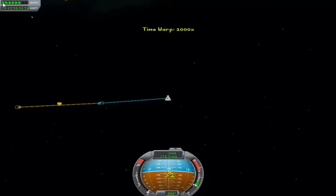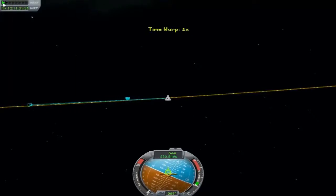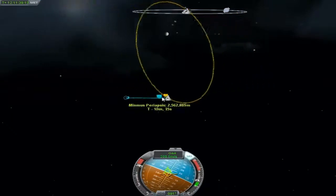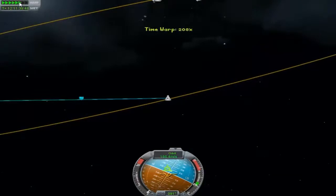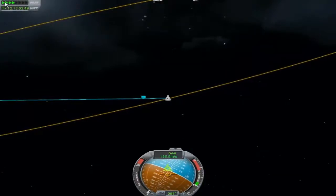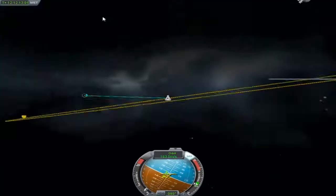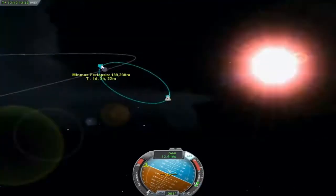I wasn't having much luck naturally getting onto an interception path, so when I got close enough to Minmus and thought we should have started to be affected by its pull, I went into first person mode and pointed the rocket at Minmus and just blasted it until the projection came up. Now we're just going to adjust our flight path so that we are completely affected by Minmus's gravitational field. Pop something in the comments and let us know what the plural of Minmus is.